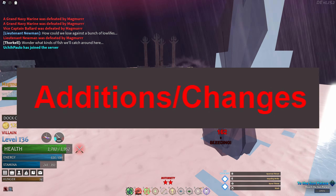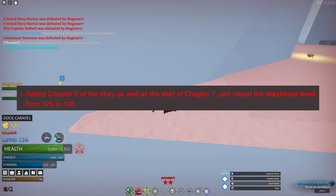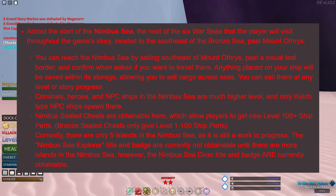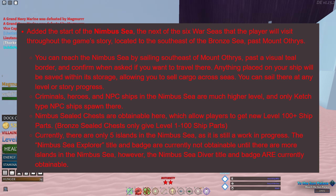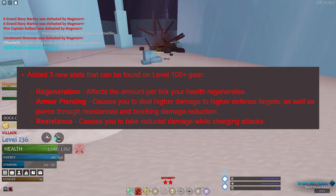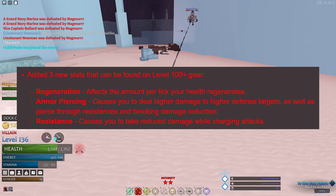Additions and changes. Raised the level cap from 125 to 136. Added the start of the Nimbus Sea, which you can access by sailing south-east of Mount Orthus. Added 3 new stats: regeneration, armor piercing, and resistance.